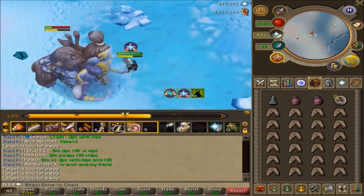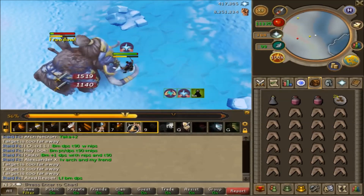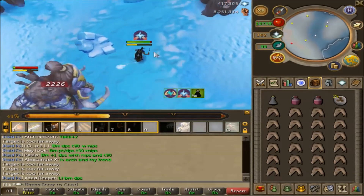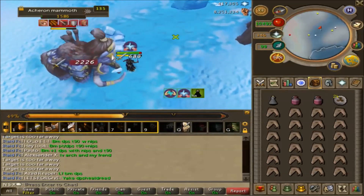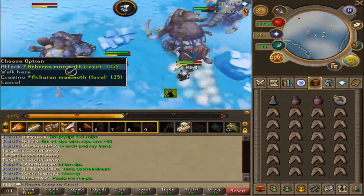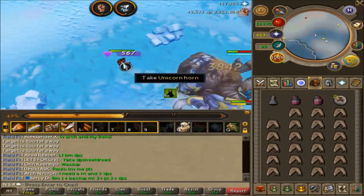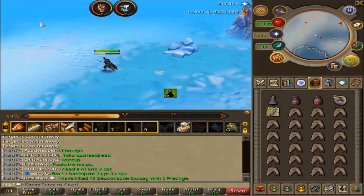They require level 100 combat, as well as the other Slayer creatures, to be assigned by your Slayer Master. They can be accessed by going north of the Relica Lodestone and going all the way up to the very top by the rock crabs. You can take a boat to Mammoth Island — it is the boat on the left called the Frumnic Boat, I believe.